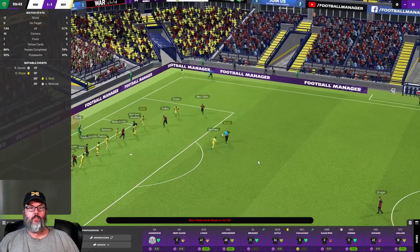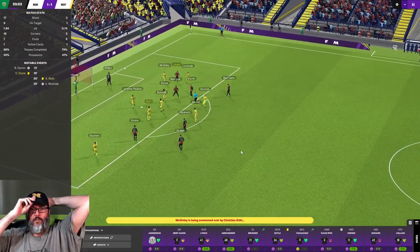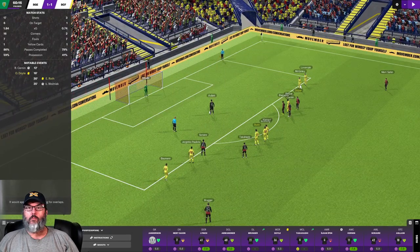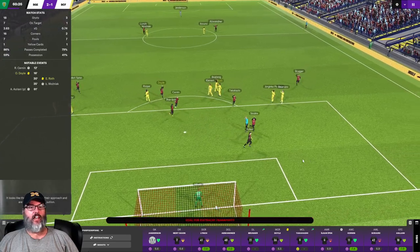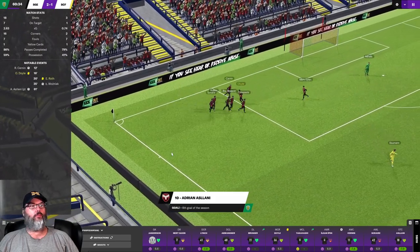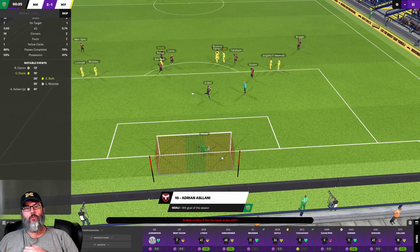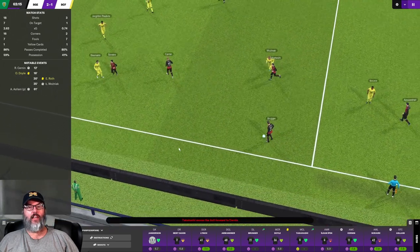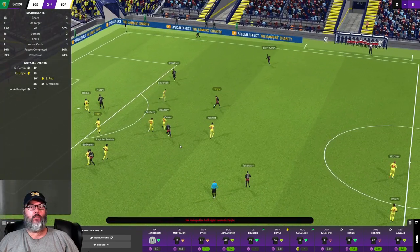Taken down in the box — a penalty. McGinley probably going to get a card here. He did not get a card, but Lonnie is lining up for a penalty. I don't need the card as long as we got the call. He slots that home easy as you like — that's his sixth of the season. And we are looking better. Maybe I need to stick with this. I wonder if we start training either Lonnie or Cernan as a number 10, because right now they're both strikers and can't play there at all. Or maybe I look to capitalize on one of them in the next window.